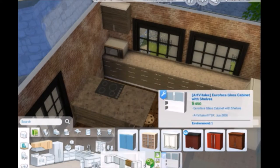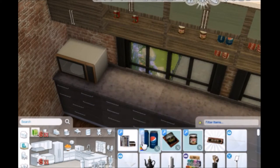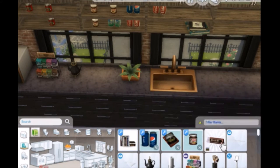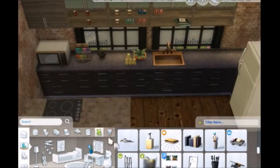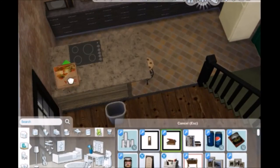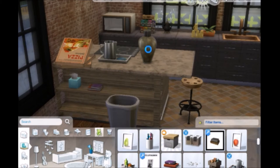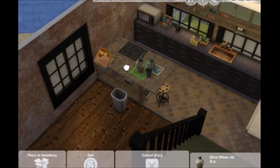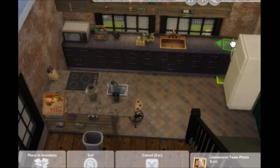For the kitchen, all the counters are custom content, including the cabinets on top. You see those little jars? The brown ones are Nutella — I have Nutella on The Sims, guys — and Coca-Cola, and Pepsi, and pizza. You should have seen the pizza earlier on in the living room. There's another box of pizza, and there's just a lot of room to put a bunch of clutter. I did go custom content shopping for a lot of clutter to fill in all the cool spaces. It looks very realistic and I love it.